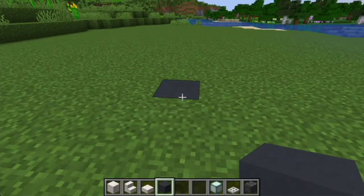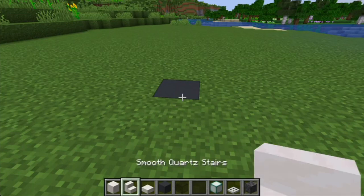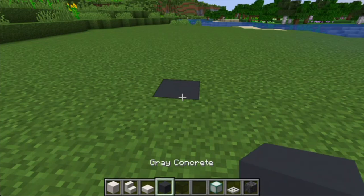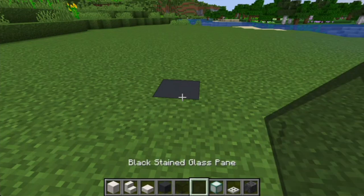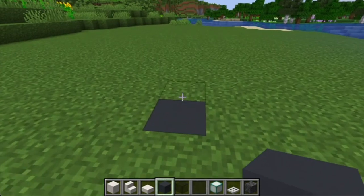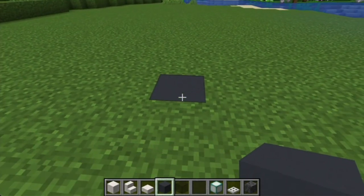The materials you'll need are going to be smooth quartz block, smooth quartz stairs, smooth quartz slab, gray concrete, black stained glass, black stained glass pane, sea lantern, iron trap door, and polished deep slate. We're going to start with the gray concrete — these are only the materials for the exterior; we'll do the interior later.